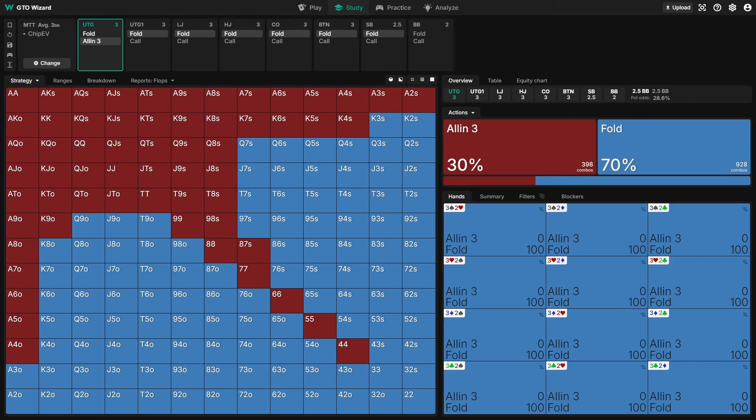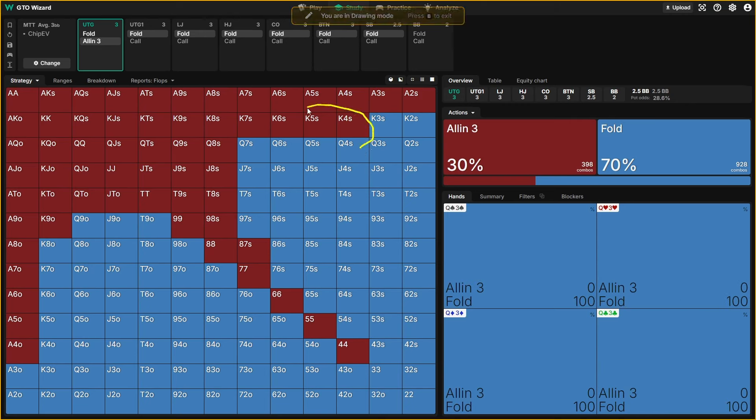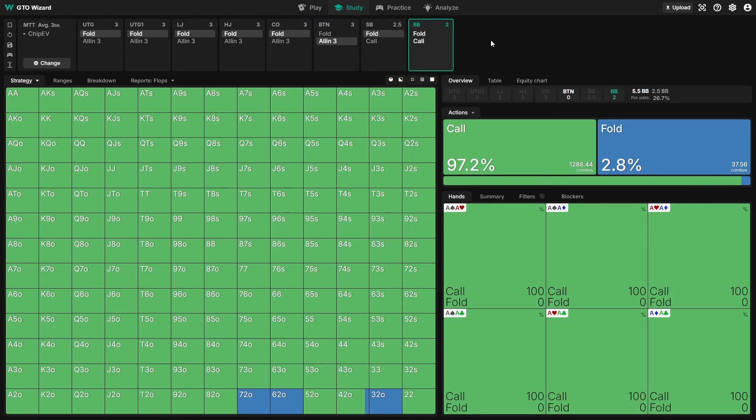By contrast, hands like K4 suited through K7 suited and even Q8 suited and other queen-high and jack-high suited hands are happy to jam and get the big blind to call with a very wide range, because they're getting called by so many hands that they're actually shoving for value. Even 98 suited and 87 suited are back in our range because they get called by worse nine-high and eight-high hands, achieving some value and playing well multi-way.